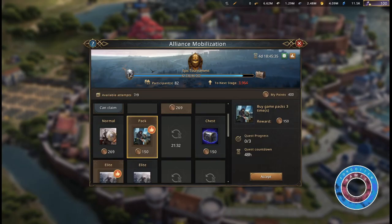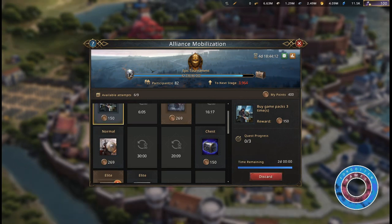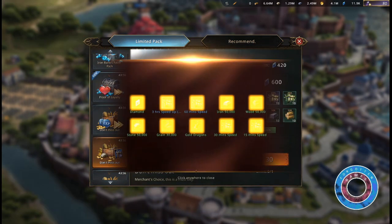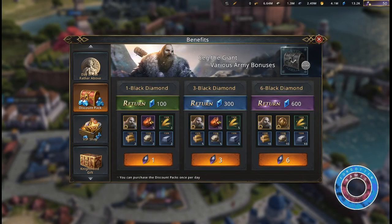You can do almost all quests for free except the Buy Game Packs quest. However, if you have some black diamonds and there are low cost deals available, you can do those for easy points. Note that packs and benefits in Discount Pack and VIP Shop do not count towards this quest.